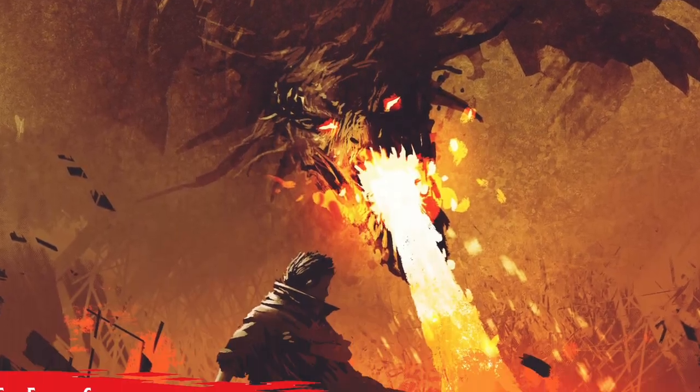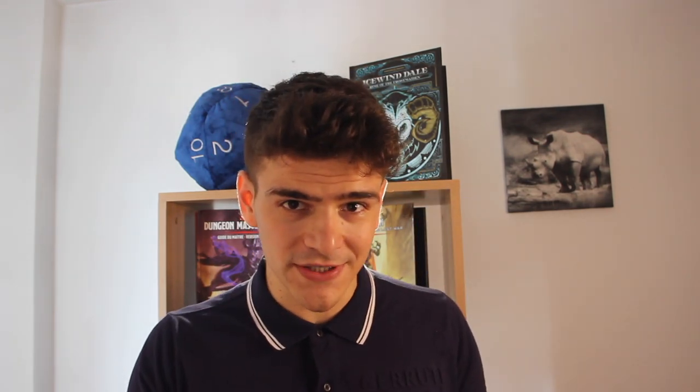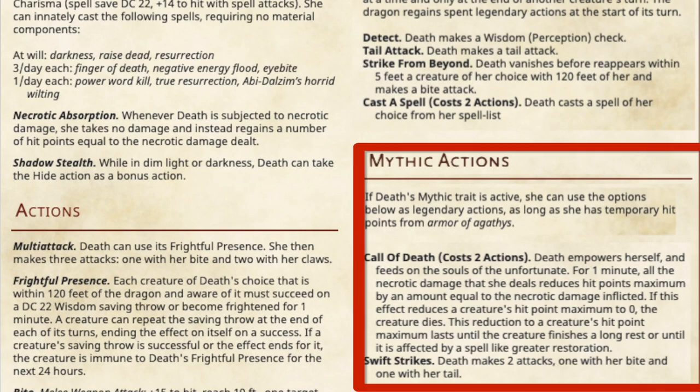In that book, they introduce new mythic monsters, which are legendary monsters on steroids. Unlike regular monsters, when mythic monsters fall to zero hit points, they regain all of their HP and gain new abilities — basically a second phase fight. For example, I created the four dragons of the apocalypse, taking the four horsemen of the apocalypse and turning them into dragons. The last one, Death, is a mythic creature. She has an ability when she falls to zero hit points where she regains all her HP, and on top of that, the spell Armor of Agathys is cast on her at ninth level. During the time she has the temporary hit points granted by Armor of Agathys, she gets new abilities which can totally decimate an unprepared party.